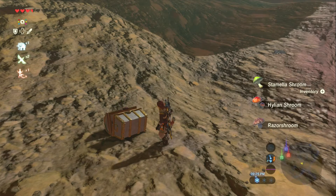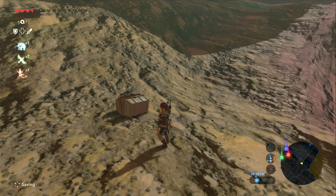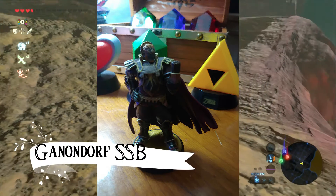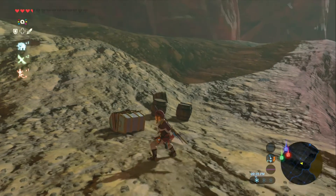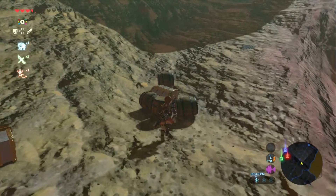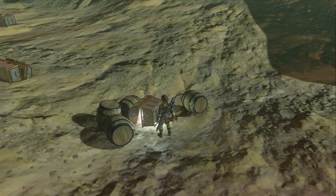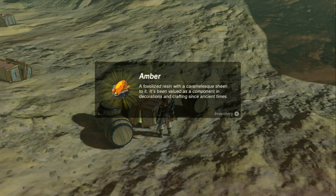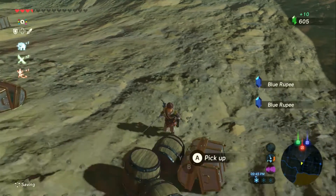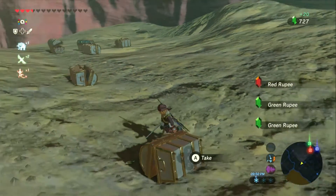And last but certainly not least — well, kind of the least — is Super Smash Brothers Ganondorf. Let's see what he has. He has jam and amber, some random barrels with rupees, and a couple arrows and an apple.